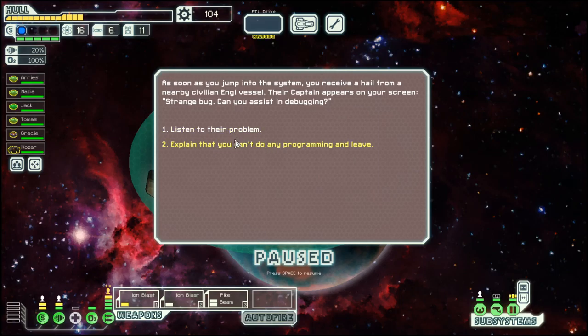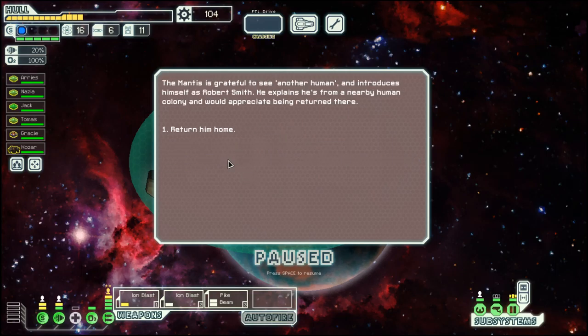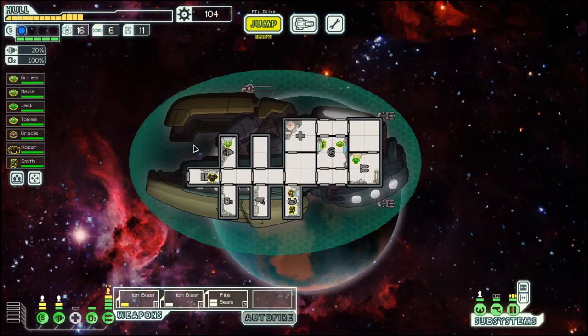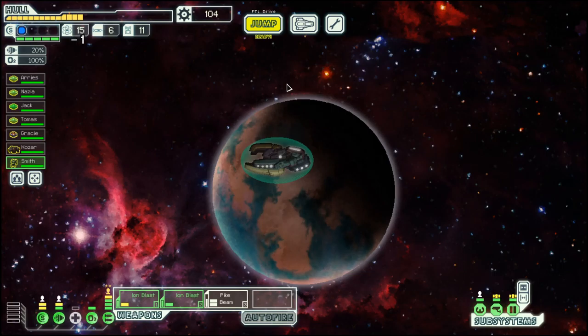We don't have an engine. Mantis crew member — good for fighting. Let's go to the store.